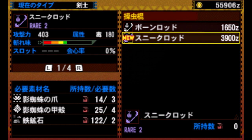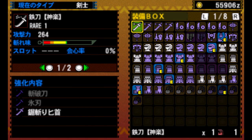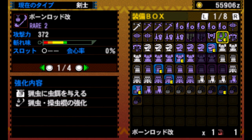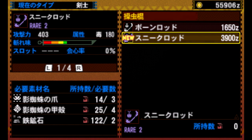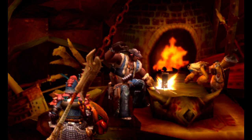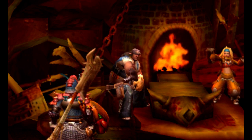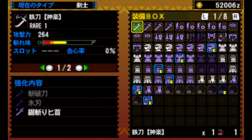Yep, here it is. Requires three of his claws, four of his carapace, two iron ore. So Bug Staff now is 372 — one slot, decent sharpness. And this is 403 poison, no slot. But we haven't really needed the slot yet, and it's nice to have the poison. Go ahead and upgrade that — let's see if we can upgrade that at all.